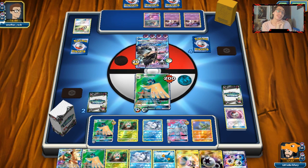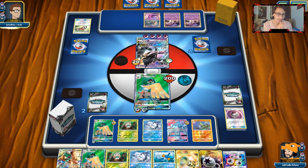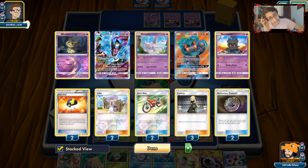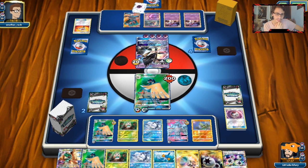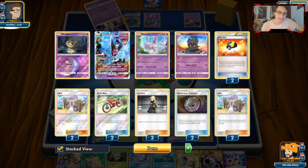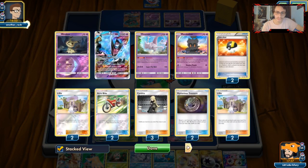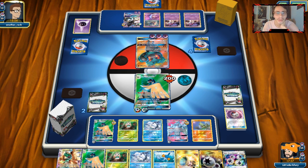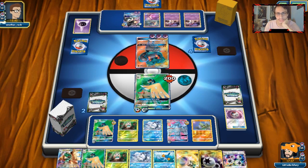We get an attack with Larvitar next turn, play it awkward, finish the match with Ninetales Snowy Wind or Flying Flip. Those are the moments where Latios would be nice — we could Latios him for like 60-80 with the Field Blower. We're basically going to win this game — I don't see how we're going to lose at this point. I guess if he gets a Guzma knockout with Prismatic Burst. He has to discard all the energy in play, so that's a positive. He's going to Stretcher — he could Marshadow me again. He's got Marshadow GX. This could come down to the wire.